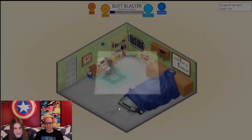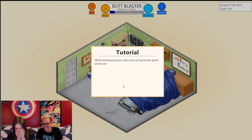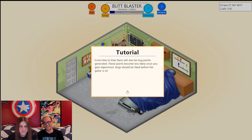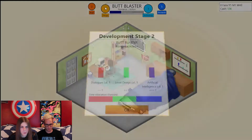We're going to come out strong with Butt Blaster. While Butt Blaster is in its first development cycle, we're going to talk a little more about the game. You can pick it up on Steam or at greenheartgames.com — this is the first game ever released by Greenheart Games. They're currently working on their second game, codenamed Game Number Two — riveting title.